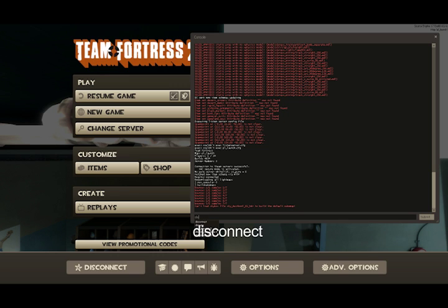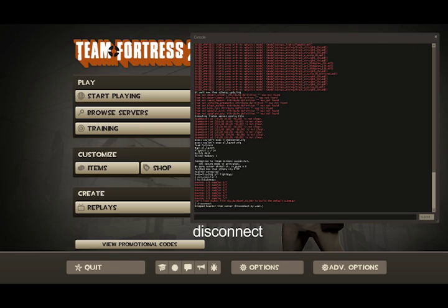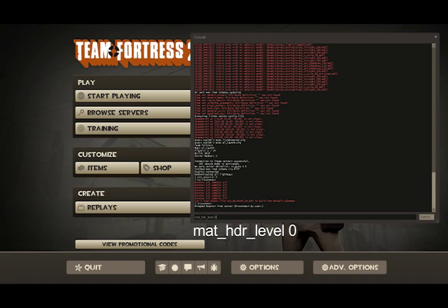And then the next thing you're going to type is disconnect. After you do that, you're going to type mat_hdr_level 0. I think it always just says 'not playing a local game,' but I still think it works — and it does still work.